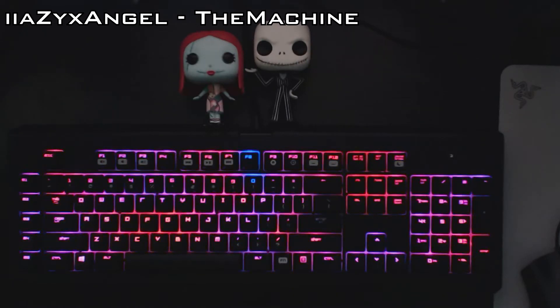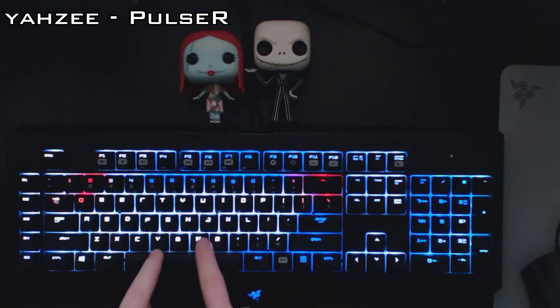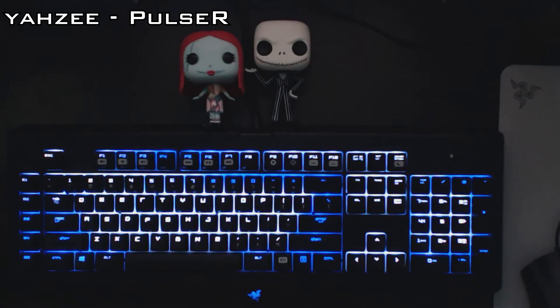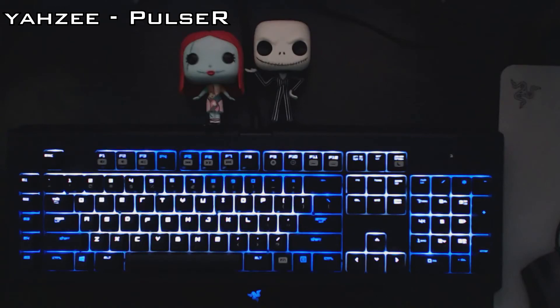Still a cool profile though. And last but not least we have Yazzie's Pulsar. This one has kind of a red wave effect as you type, just on single individual rows. And I like this one a lot because it's kind of like water — the way that the white takes over the keyboard, it's kind of watery. I like it.